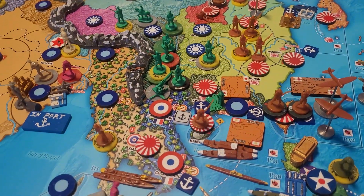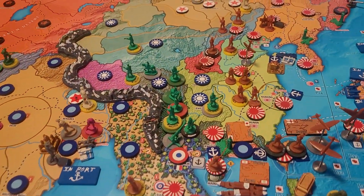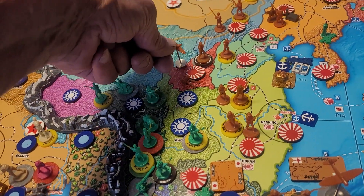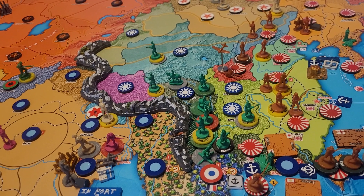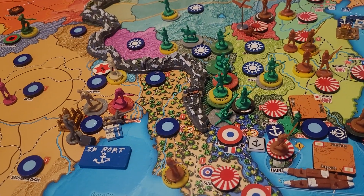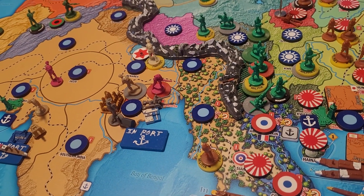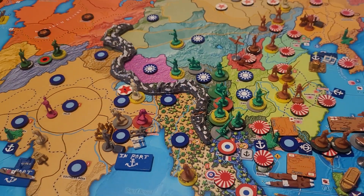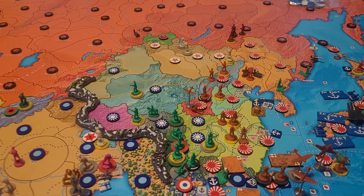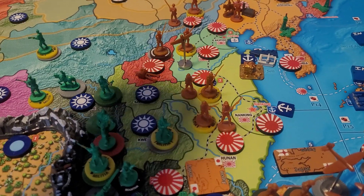I believe that is everything I wanted to move. Not as bad as I thought — I might have more. Oh yeah, one more: this last fighter is going to go — he's in Hopei — and he's going to land on Formosa also. Actually, the other infantry on Hanan is going to walk over into Quong Tong — I almost forgot about him. That's a regular infantry.